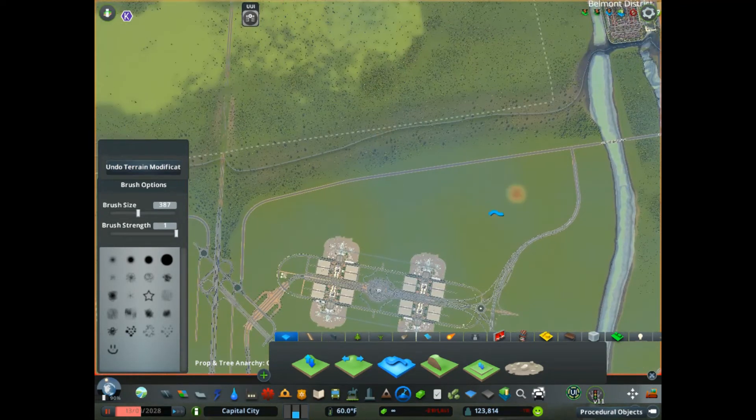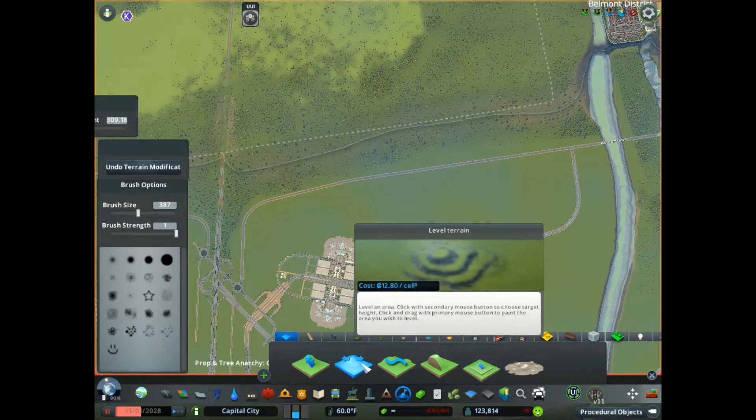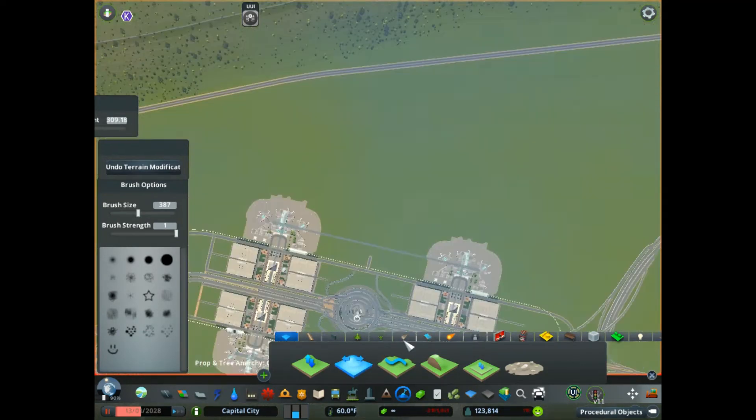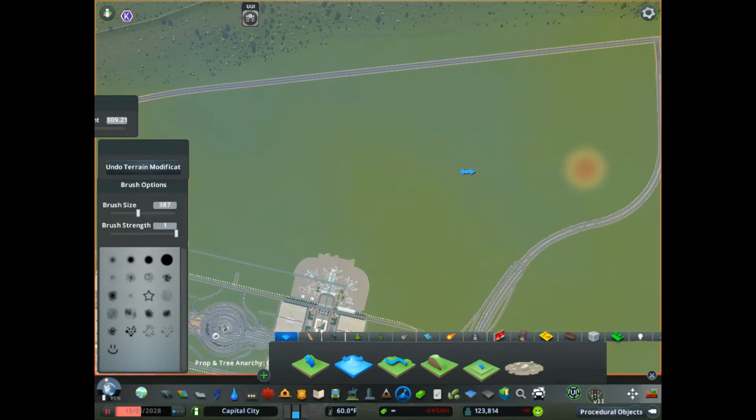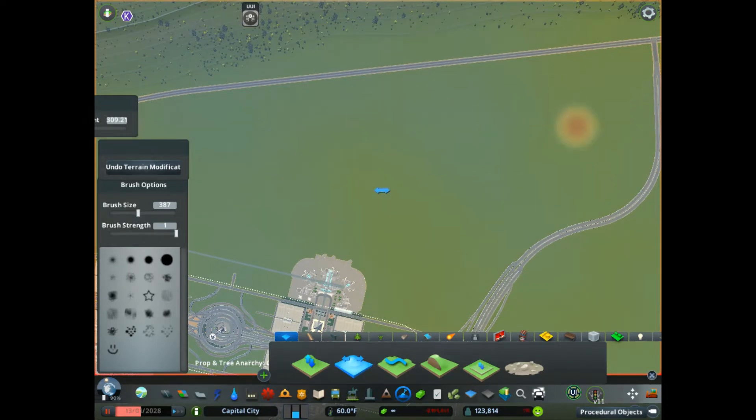We're going to move over to the other side and do the same thing here. The terrain over here doesn't necessarily have to be the same height as the other side — we are going to connect them, so planes will be able to travel to both sides. If you follow me on Instagram, you've probably already seen how that's going to be done because I was playing around with it to see what it would take.